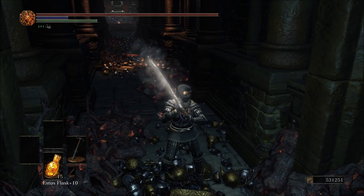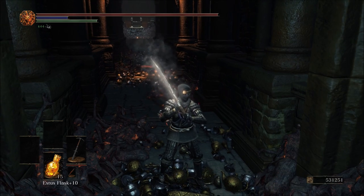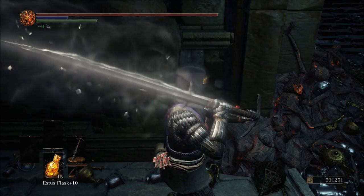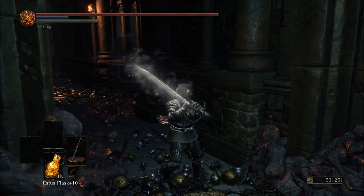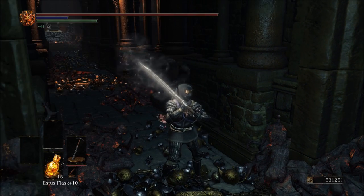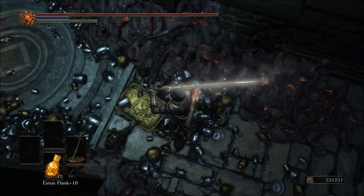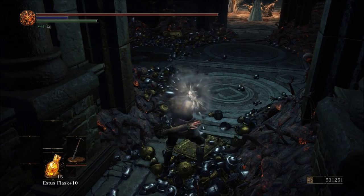Now for the method that I'll be showing you today, the only item you will need is the Storm Ruler Greatsword. The way to get this is to go into the Yhorm boss fight and right next to his throne you will find the weapon, so you can have already killed him or at least gone in there and grabbed it in order to do this. Just make sure that you have the warrior of sunlight covenant item equipped and put down your white soapstone sign right at the beginning of this hallway before Yhorm.